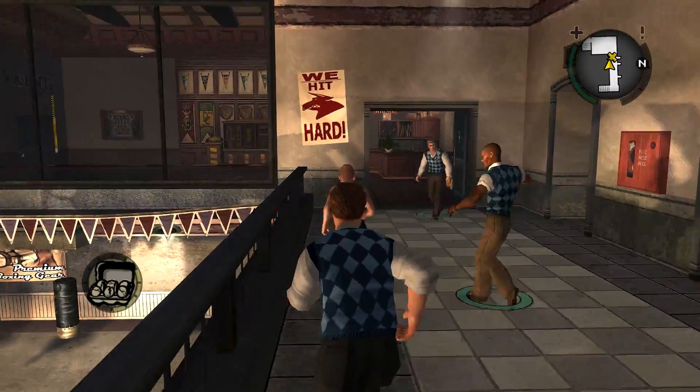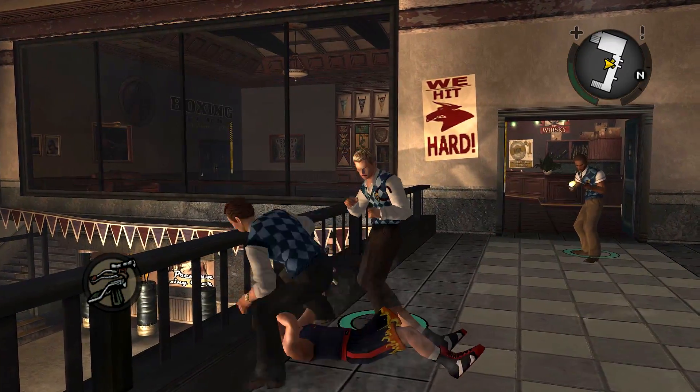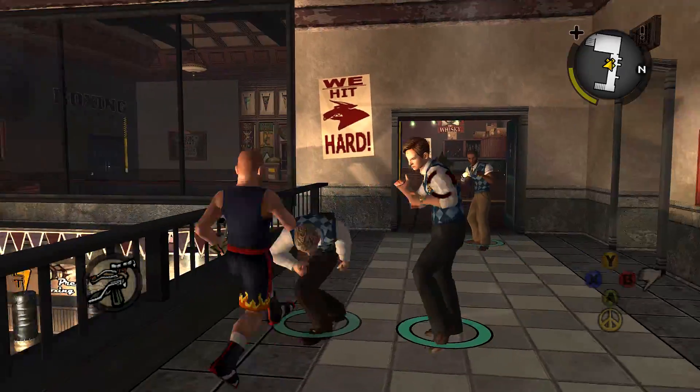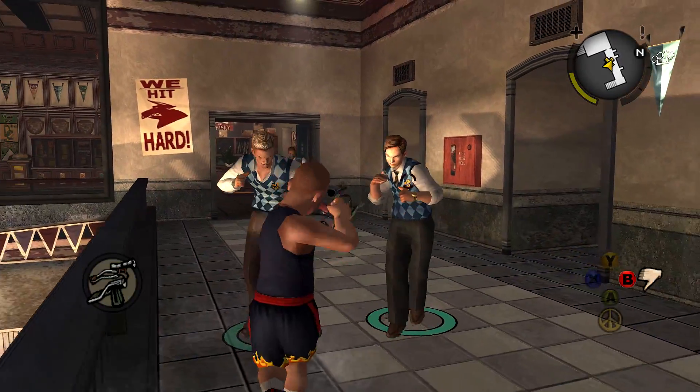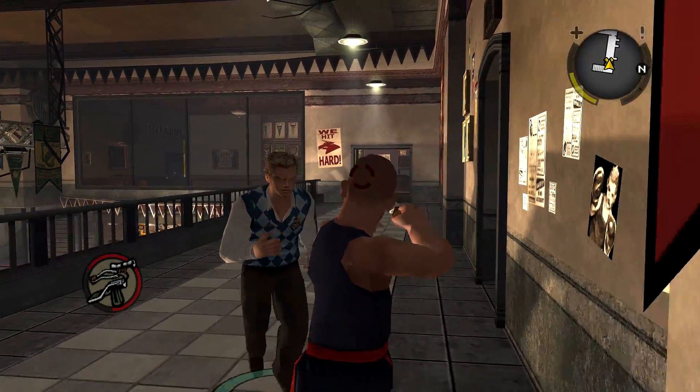If you throw an egg at him or damage him in any way, he'll get provoked and just forget that he was supposed to run into that room. Instead, he'll just fight you there. I'm just taking out the preps one by one so that they don't distract me while I try to take Darby out.